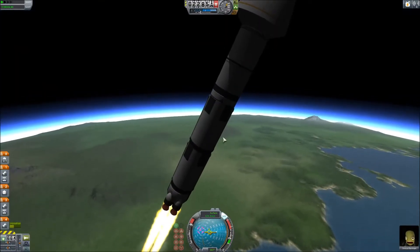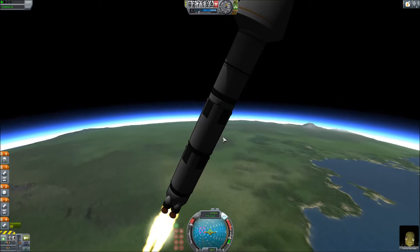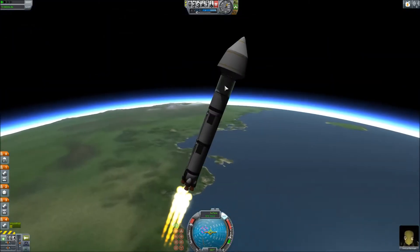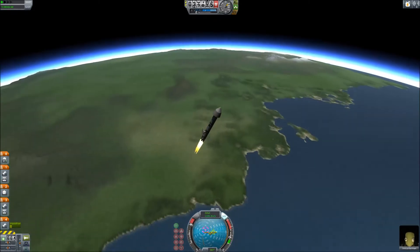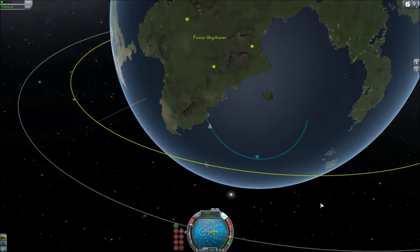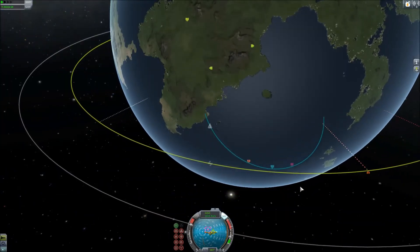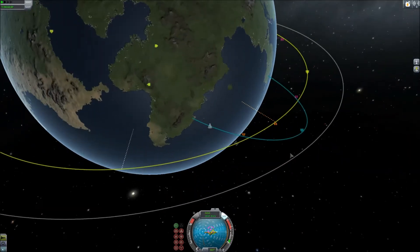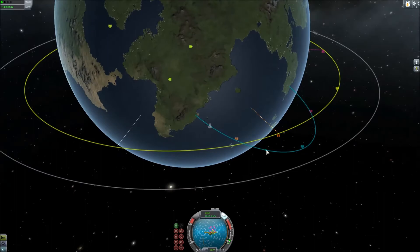It is a small one-Kerbal space plane that launches in a fairing aboard a rather large rocket. Solid rocket booster separation was pretty well, and as you'll see the rocket kind of flips over, and this is due to the 1.0 aerodynamics. That does happen occasionally, and I'm working on that.